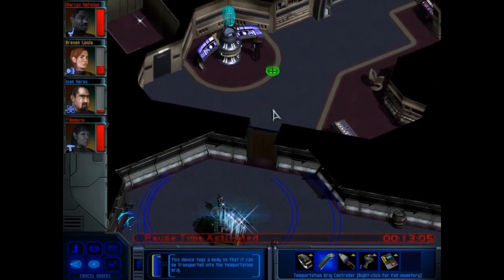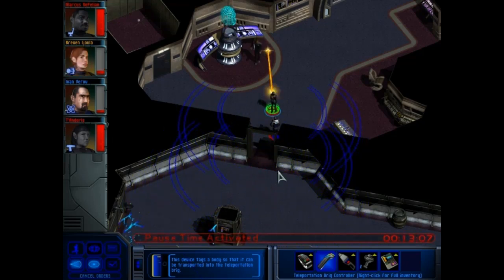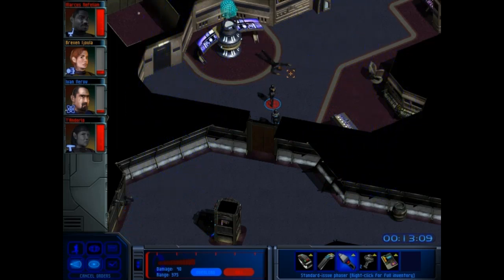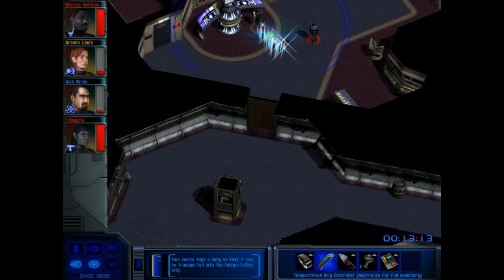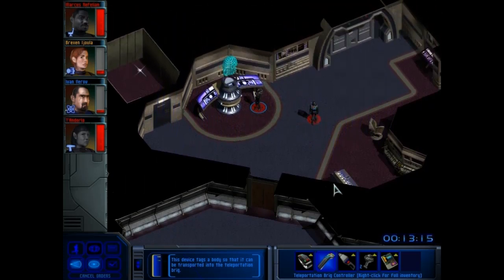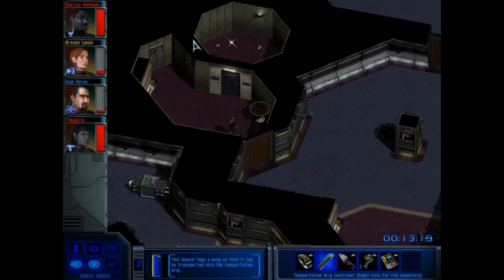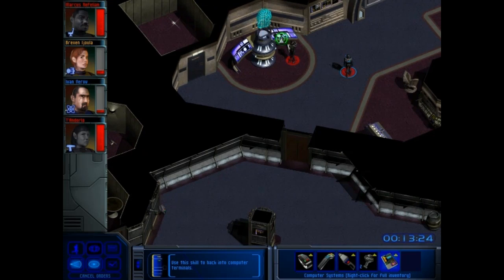Now it's just a case of — Brexen, please be the one who gets shot. That guy on the bridge was hideously weak. I think we might have got away with it here. Let's access the panel. I say got away with it, but we still have to negotiate that camera. This is not going to be easy. I said this mission was tough, didn't I?